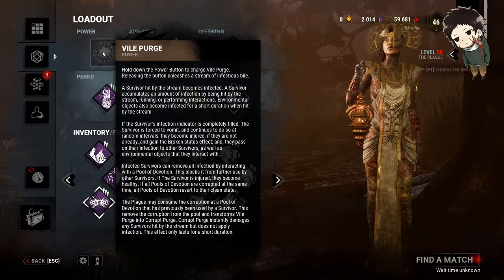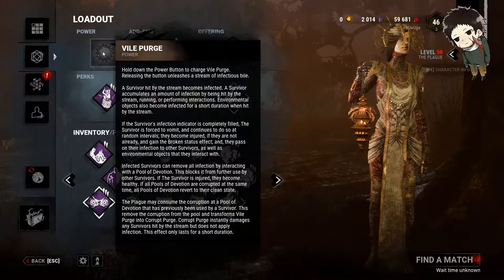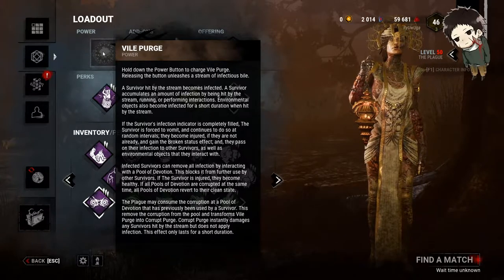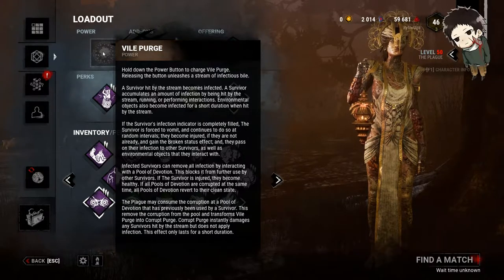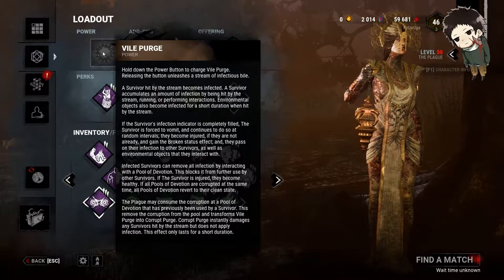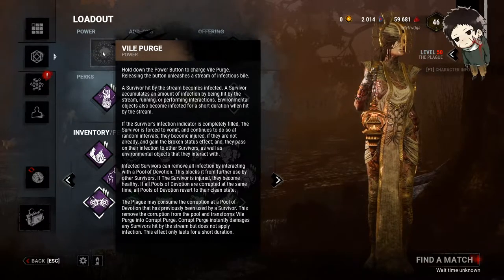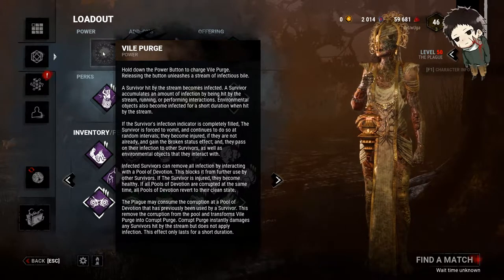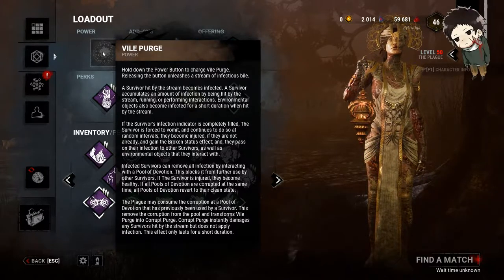For survivors to get rid of this, they need to go to pools of devotion scattered throughout the map. Once a survivor cleanses themselves, other survivors cannot use that pool until you activate your secondary power to cleanse it. If you choose not to take any pools of devotion, they will automatically cleanse themselves if all of them are corrupt at the same time. So basically, you can't just refuse to use your secondary power — it's a waste if you don't.